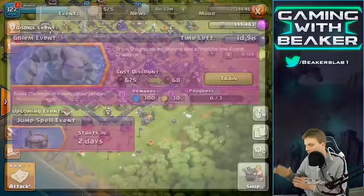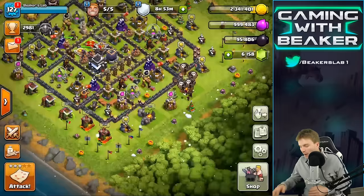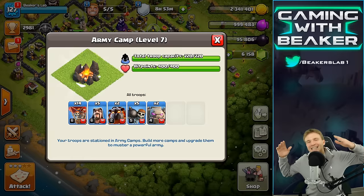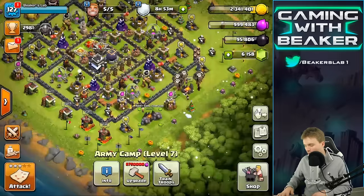Today is the Golem event in Clash of Clans. I took yesterday off — there was some weird family stuff going on. So we're going to do it right now. We're going to use my favorite Golem army: two Golems, two Lava Hounds, and the rest is Balloons and Wizards and a couple Wall Breakers. I love this army, especially with two Golems. Let's do this — a couple of raids today, try to get up in trophies and get some loot.